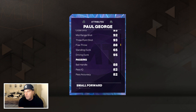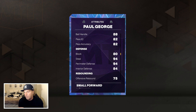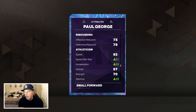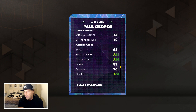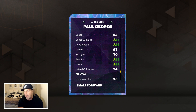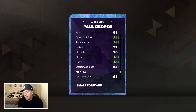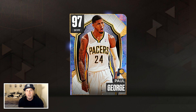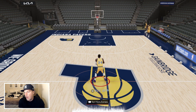He's got 91 driving layup, 89 draw foul, 92 mid-range, 93 three-pointer, 95 driving dunk, 94 steal, 94 perimeter defense, 84 interior, and pretty good rebounding in the high 70s. Speed is raised by my coach, but I added a plus-three to acceleration and speed with ball to get them into the mid-90s. I also bumped stamina and hustle, wanting to drive him for the ball. 94 lateral quickness, defensive consistency went from 90 to 95.